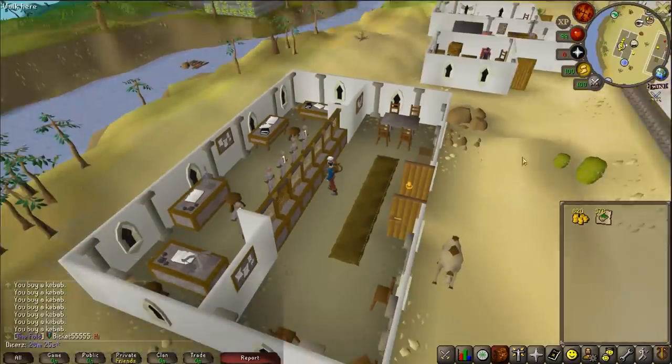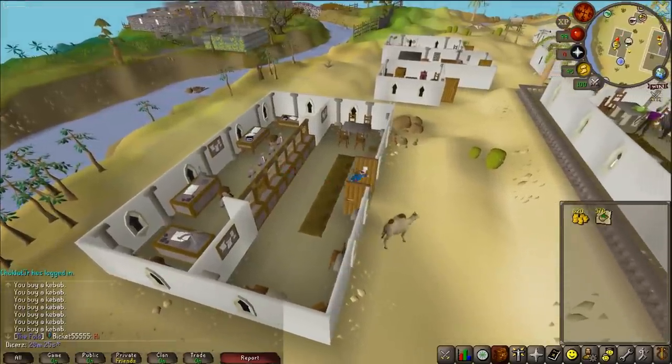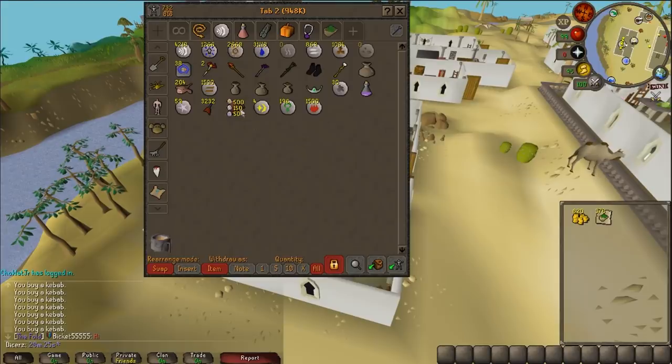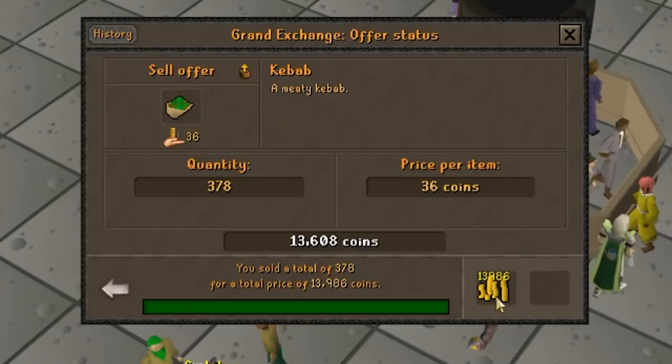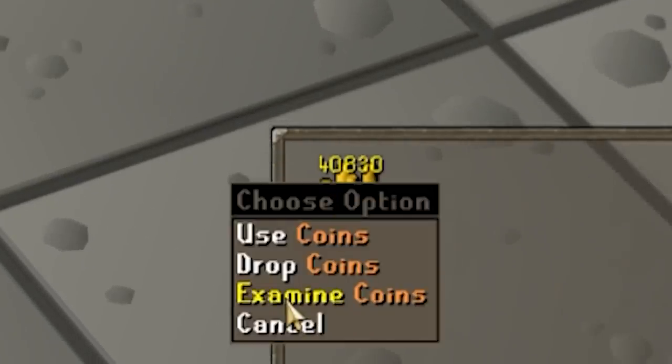Within 20 minutes exactly, I was able to buy 378 kebabs, which means in one hour at this speed — active and paying attention — I could get 1,134 kebabs per hour. That's about 40.5k GP per hour. The kebabs in 20 minutes sold for about 14k GP, times that by three, take away about 1.1k GP for the buying cost — that's about 40.5k GP per hour. Not very good, even as a no-requirement money-making method.